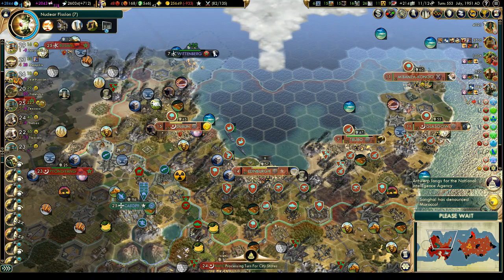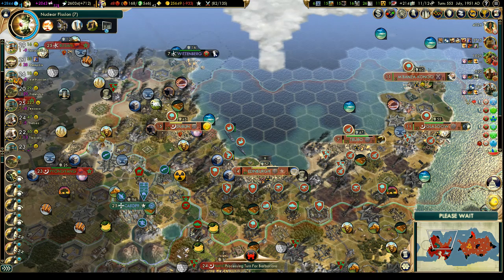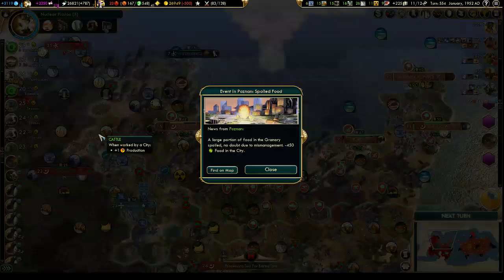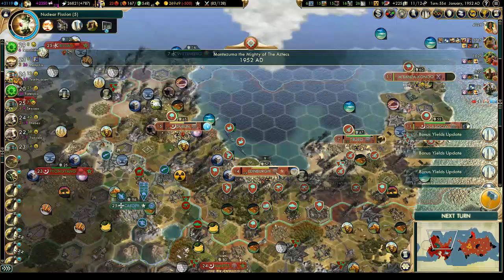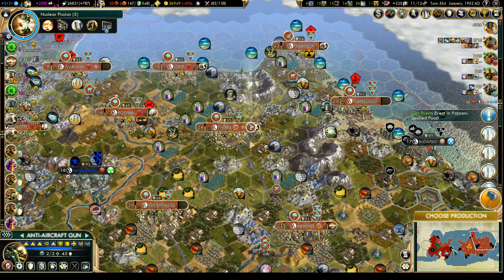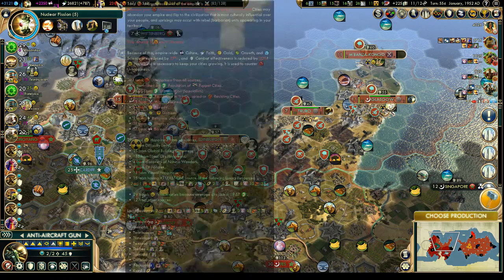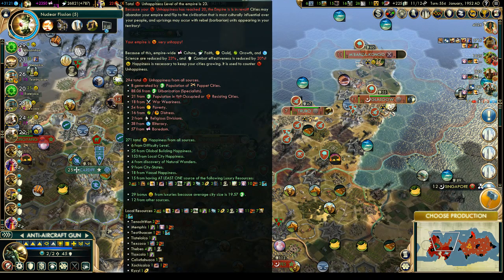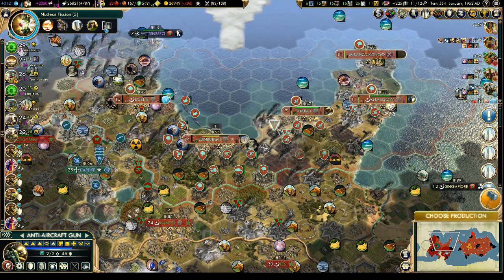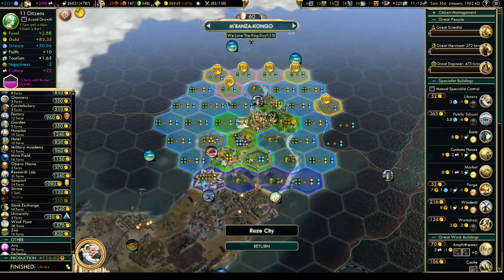We love the King Day in most of our cities. As soon as we get control back, we'll take another look at what we need. We were at 15 unhappiness, now we're down to 23 — that's a lot more reasonable. Hopefully we can get that back into positives. We still have war weariness coming in and lots of other unhappiness in the Empire, but we're building our stuff. Hopefully we can reverse that situation.